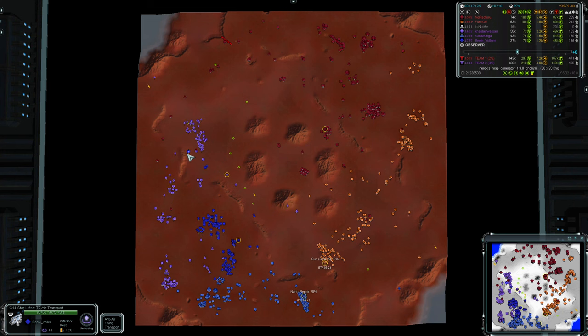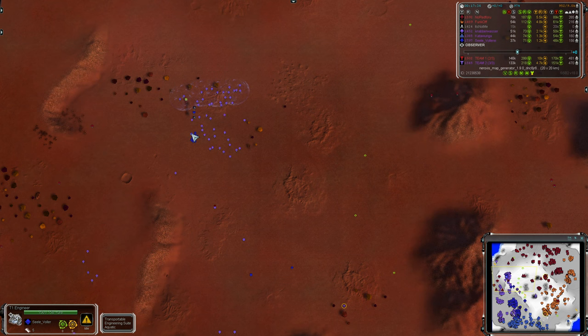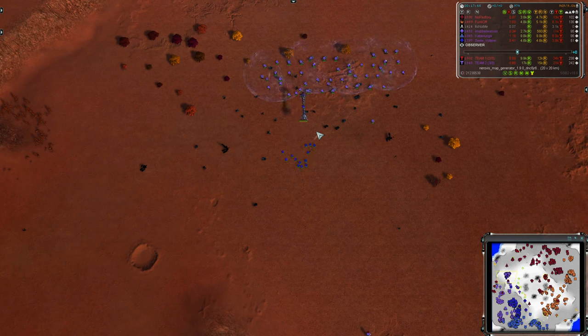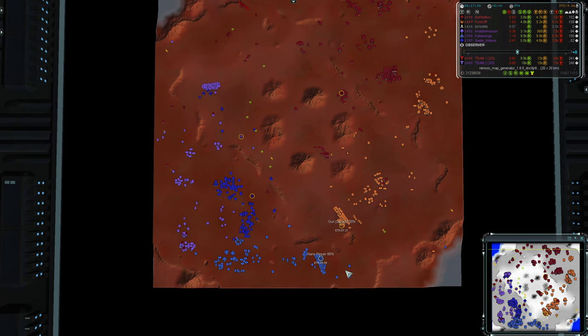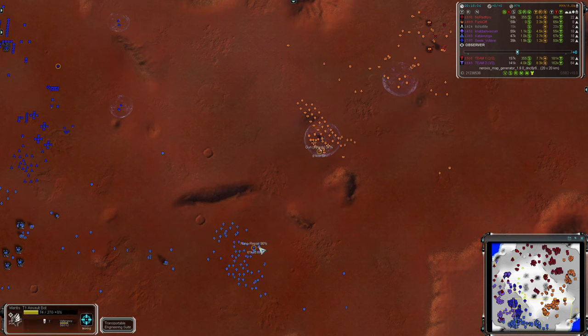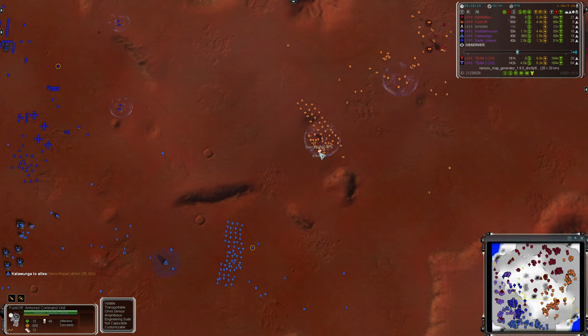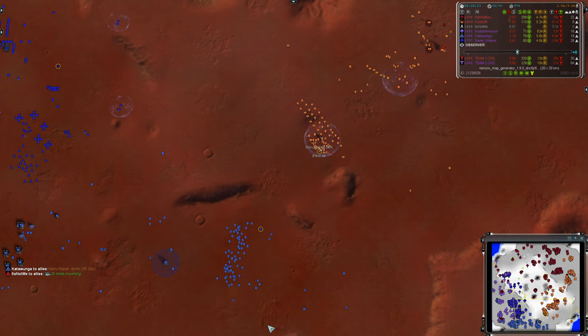There's another drop coming out. Ah, it's a drop of engineers coming to mop up this tasty reclaim field - always a good idea to get engineers out as quickly as possible to reclaim fields. More upgrades going down over here in this corner. Nano Repair going on for Katawunga who already had stealth and gun. The second gun upgrade going on for Funkoff - splash damage is really good against densely packed armies like this, so I'm not surprised they're going that route.